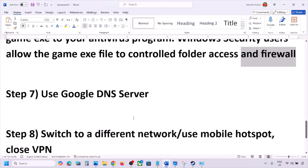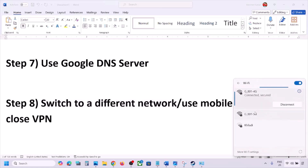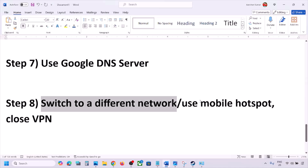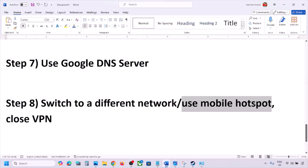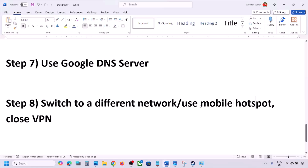The next step is to switch to a different network. If you have another network available, connect to it and check. You can also switch to a mobile hotspot by turning on your phone's mobile data and hotspot, then connecting your computer to that network and checking. If you're using a VPN, close it and check.